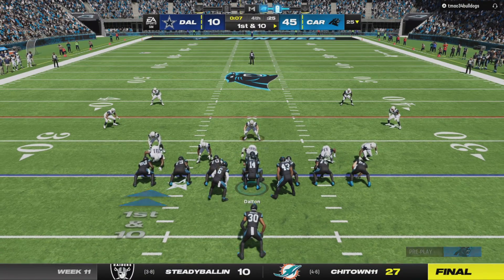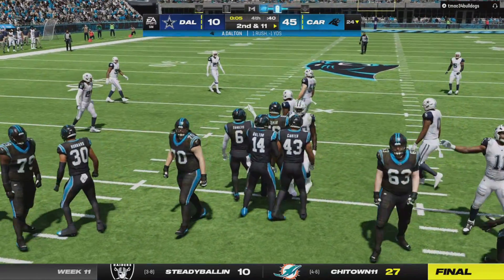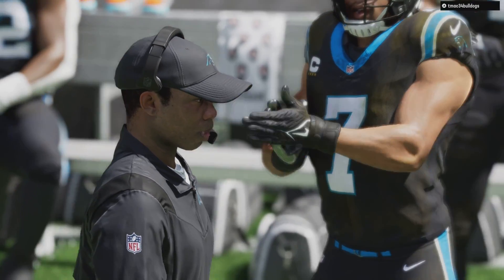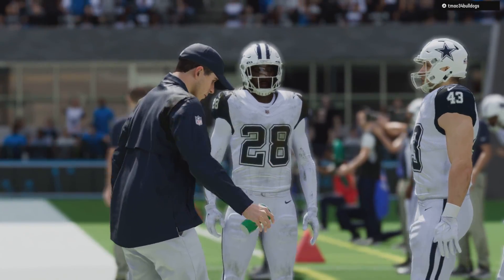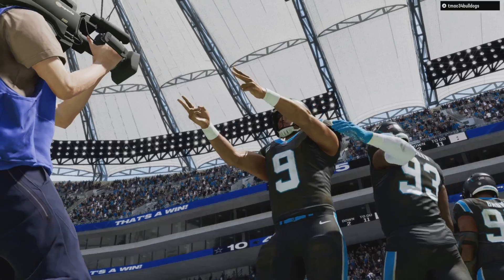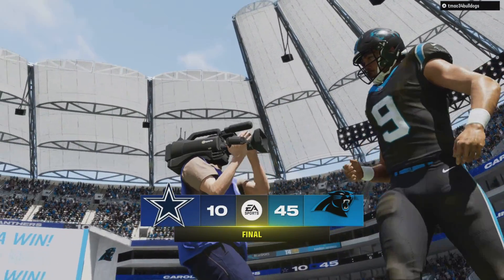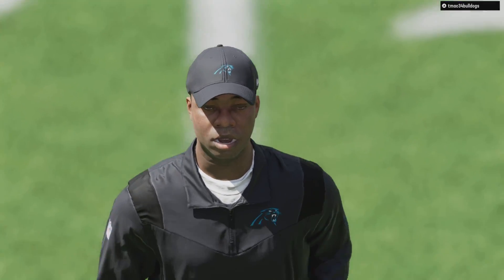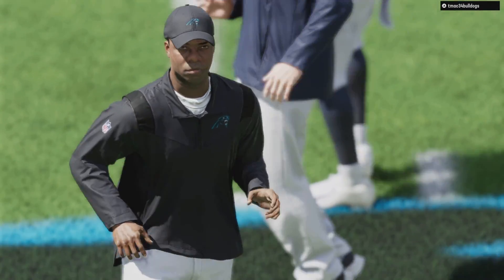The Panthers would finish in dominating fashion against the Cowboys. A lot thought it would have been a better game — some thought the Cowboys would have won by 10 points, but they end up losing by 35 to Coach Mack and Bryce Young. The Panthers will keep pounding.